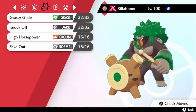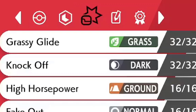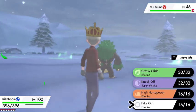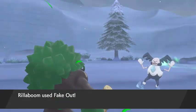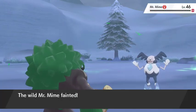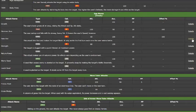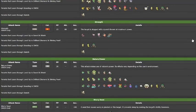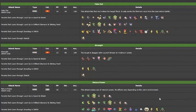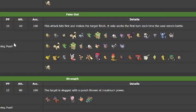Taking a look back at my final moveset once more, I've already equipped Grassy Glide, Knock Off, and High Horsepower, but still need Fake Out. Some moves are more of a hassle to teach your Pokémon than others, and among them all, Egg Moves earn the gold star in that regard. It is a bit of a process to teach a Pokémon an Egg Move, but if you need to get one for a Pokémon of your own and it doesn't already know said move, I will show you how to do it as quickly as possible.